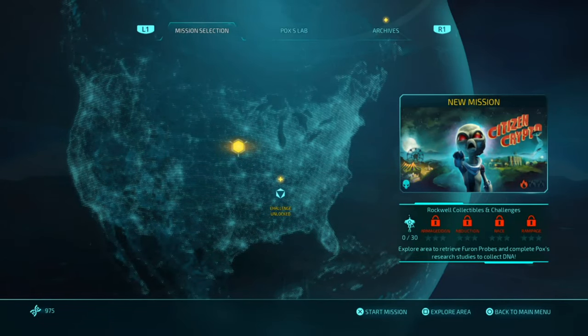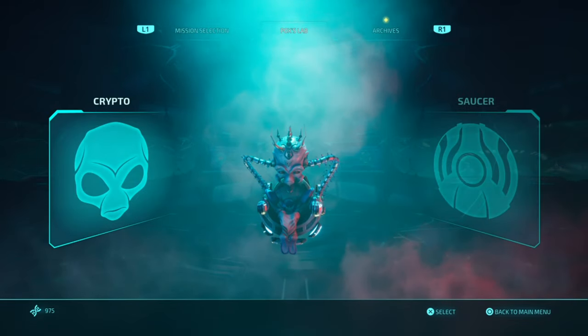What is up guys, Matt from School Busters. Today we're on Destroy All Humans — this is a trophy guide called 'A Pox on Your Gear.' What you have to do is upgrade Crypto, so go over to Crypto and you've got many options to choose from.